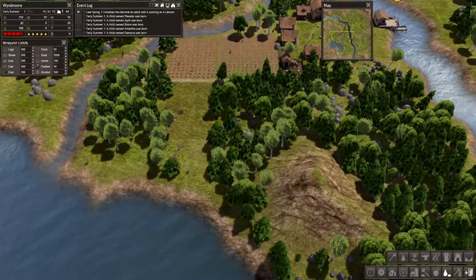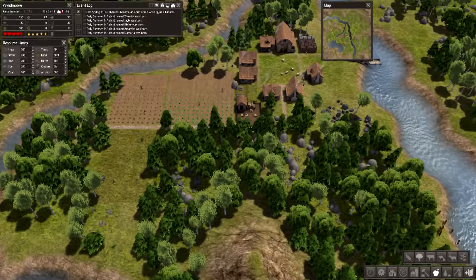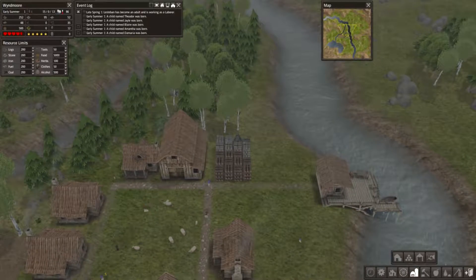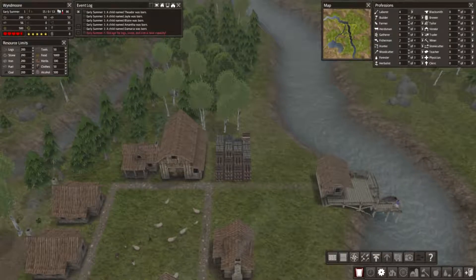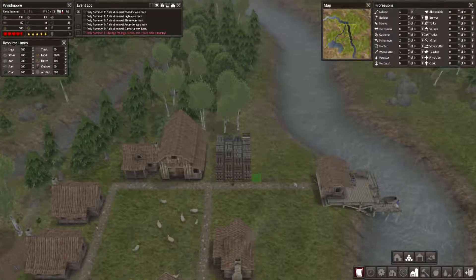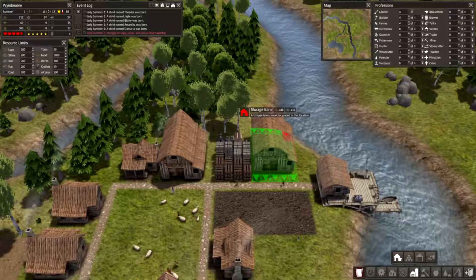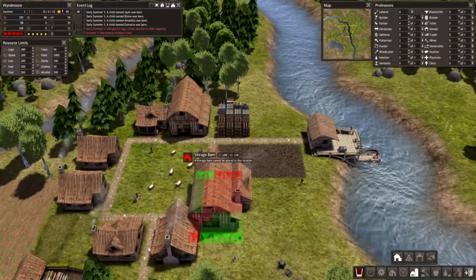I'm not going to do a hunting thing yet. I'm going to build an orchard - that's what I want there. I need another stockpile too. Let me place two fishermen here. Oh, I see there's stone in storage - that's exactly what I was saying, I need another stockpile. Let's make one right here, 10 by 5 - that's good.